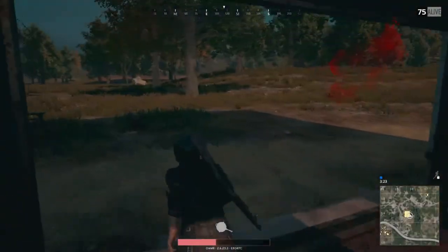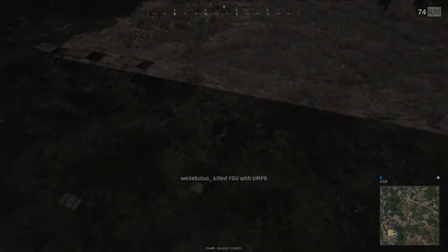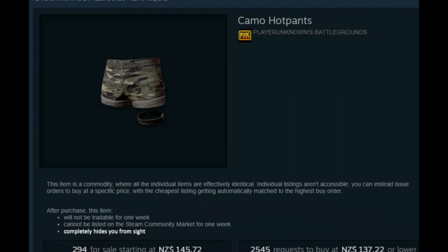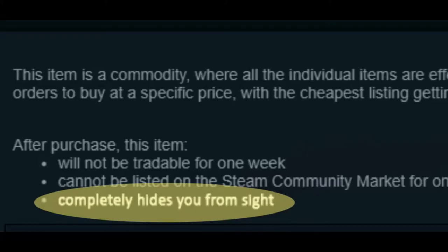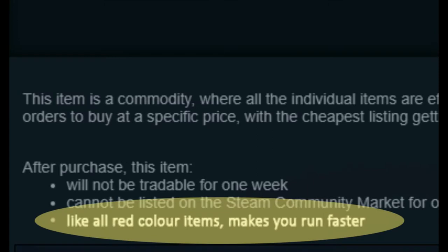Now, sometimes people just don't know anything about fashion and ruin fine garments with your blood. If this happens, it pays to equip these next two items: the camo hot pants, which hide you completely from sight, and the red high top trainers, which like all things colored red, make you run much, much faster.